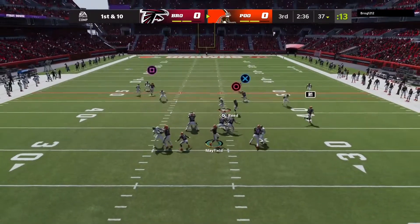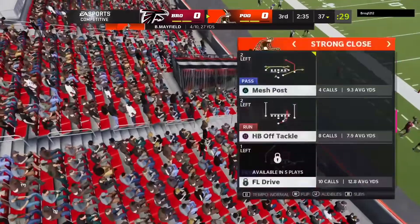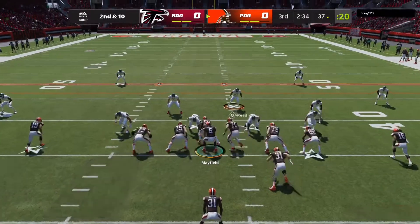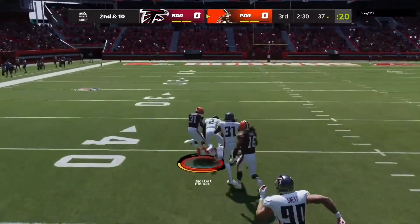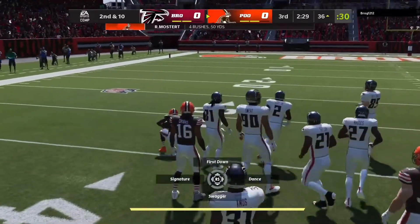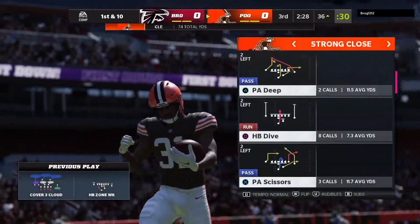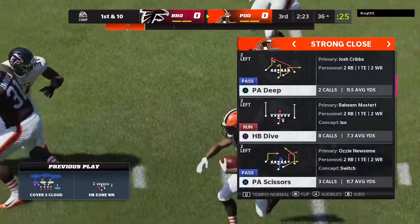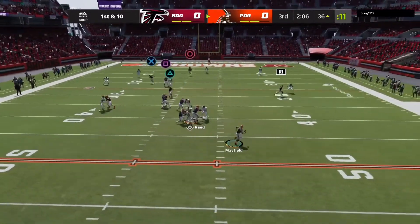Andy Jankovitch can't hold on there. We run the ball again and Raheem Mostert breaks another tackle. He almost takes it to the house but gets tripped up — all five-foot-six of him breaking tackles and getting a huge gain.